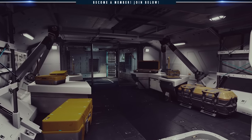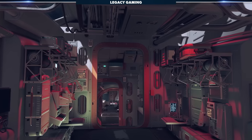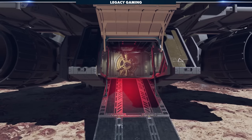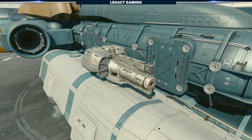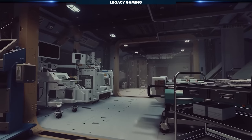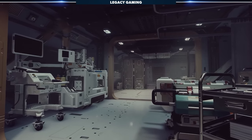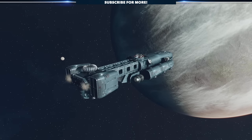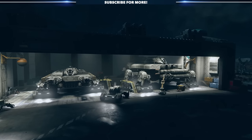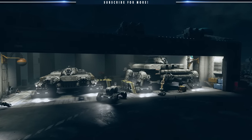One of my favorite features in Starfield is the ability to build and customize a spaceship. Not only are ships required for hauling all that loot you pick up, but they're also essential to fend off pirates, and with the right tweaking, can be set up as a pseudo base for crafting and outfitting yourself and your team. There are a good number of free ships you can acquire just by knowing where to look, so let's dive in and expand your armada.